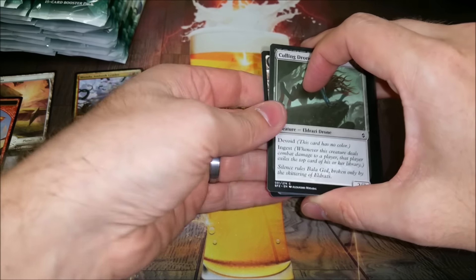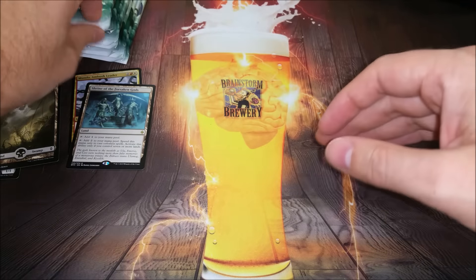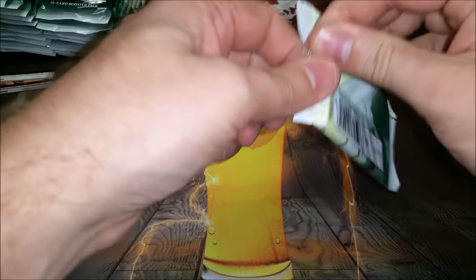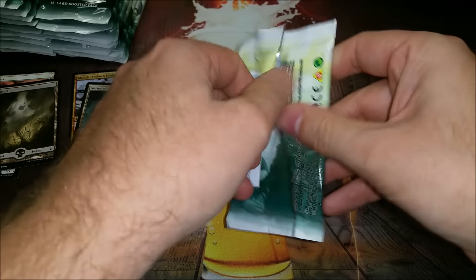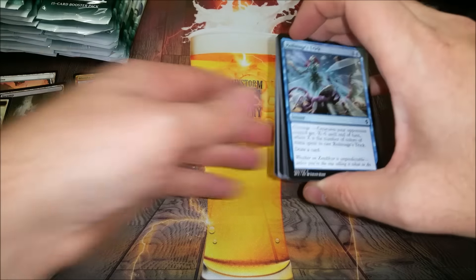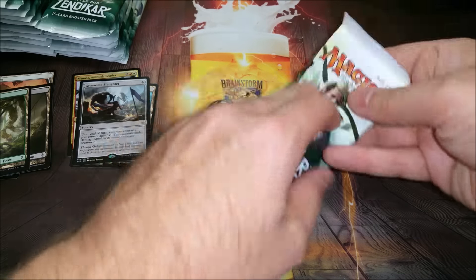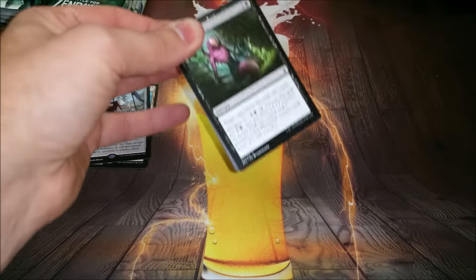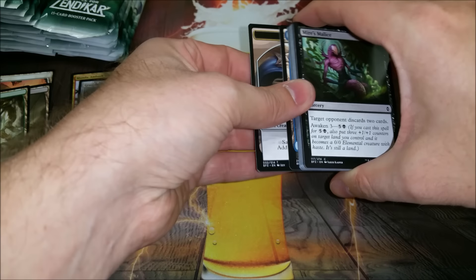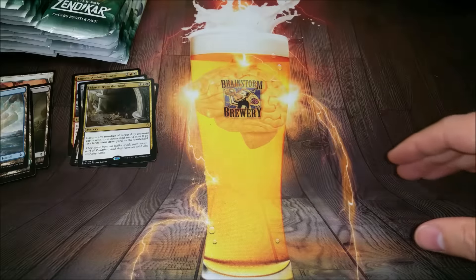Elemental token, Shrine of the Forsaken Gods — not too good. It's not Eldrazi Temple, it's just not good. Night Ally, and another Gruesome Slaughter to open up — it's just not good. I've opened up a bunch of them. In draft, if you've got a black-green Eldrazi scion deck with the big colorless ones it's not bad. And whoops, March from the Tomb.